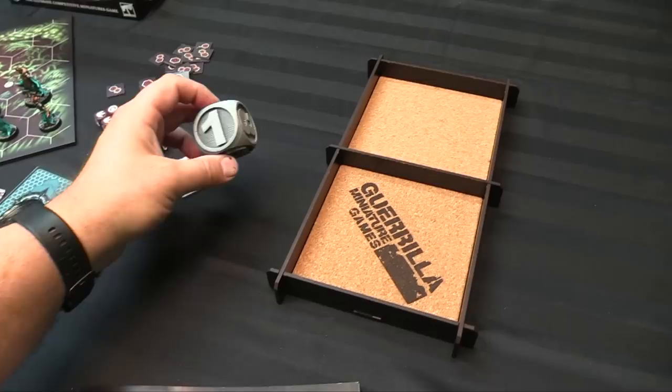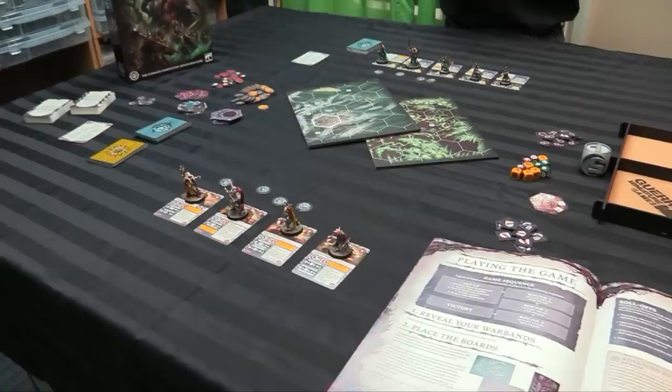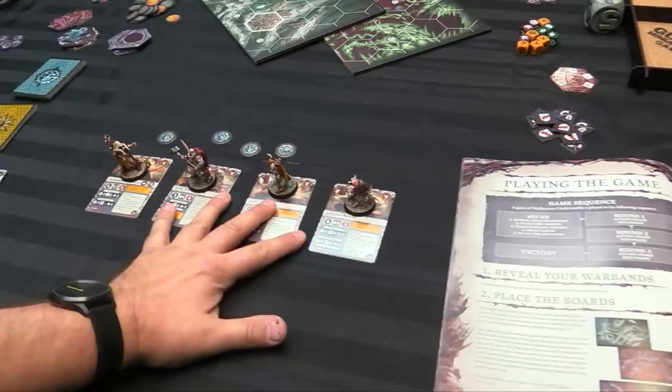A turn counter and dice roller are handy for tracking turns one, two, and three, and keeping dice separate when rolling attack and defense to count successes. Now we are ready to set up and play the game. In the game sequence, first it's setup — we reveal our Warbands. I am using the Gnarle Spirit Pack and you are using the Sons of Velmorne, and we reveal that to each other as the first phase.